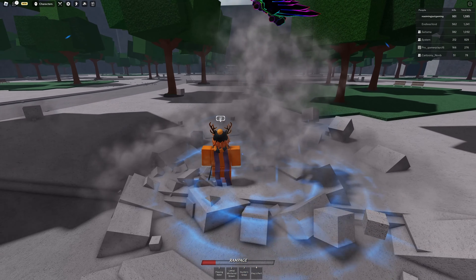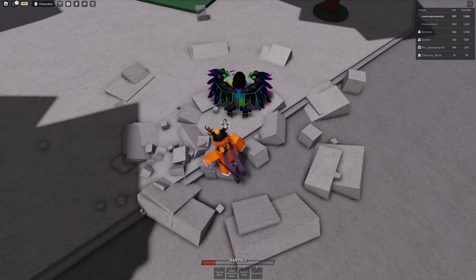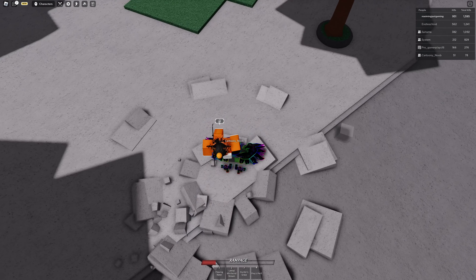Step three, after lethal whirlwind stream ends, punch air three times and then jump above the player and click to down slam on them. After down slamming, use hunter's grasp then dash into the player. This should leave them on the ground with low health.